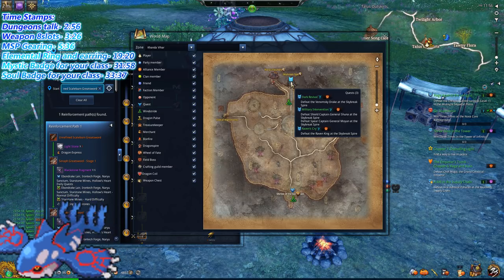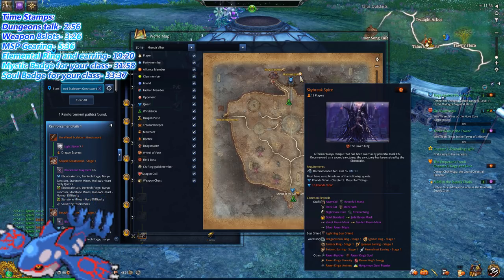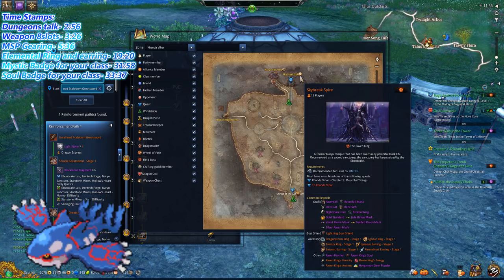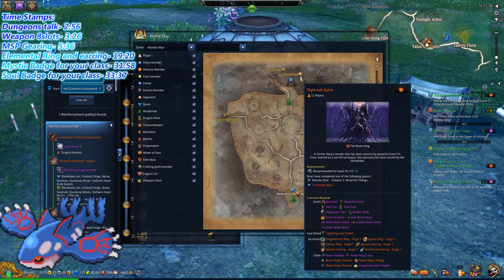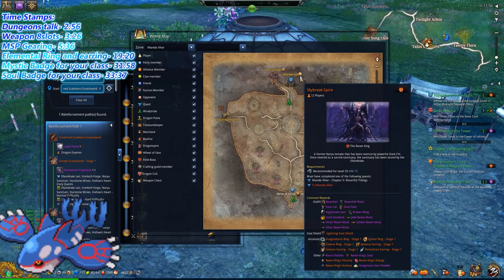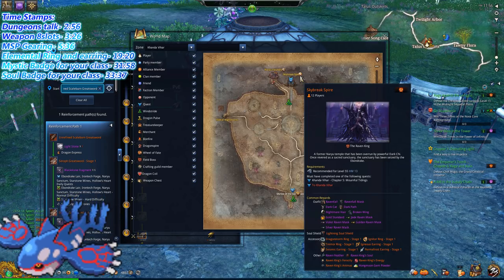Kondo VR is the place to be once you have all this gear from MSP, and then you can go to the raid called Skybreak Spire. Skybreak Spire has Raven Soul Shields and the reason I say farm MSP for your soul shields first is because if you don't already have them, you're probably going to die in Skybreak Spire — things there hit quite hard, especially for a low gear player.